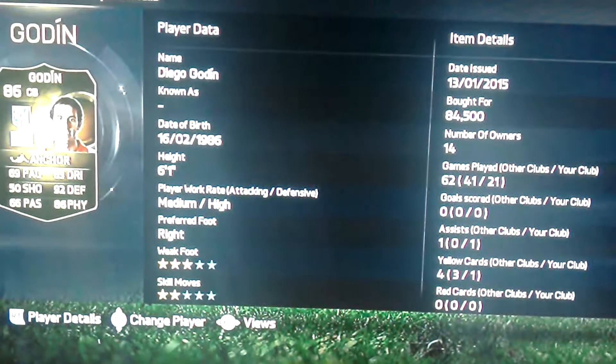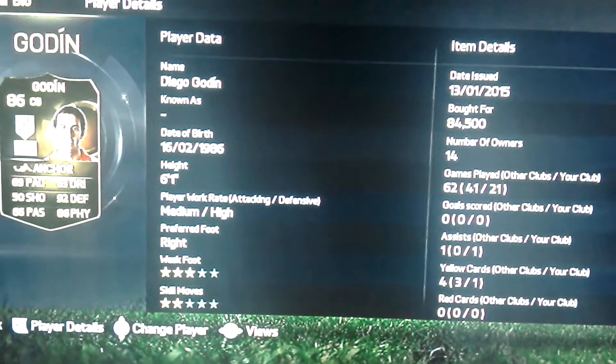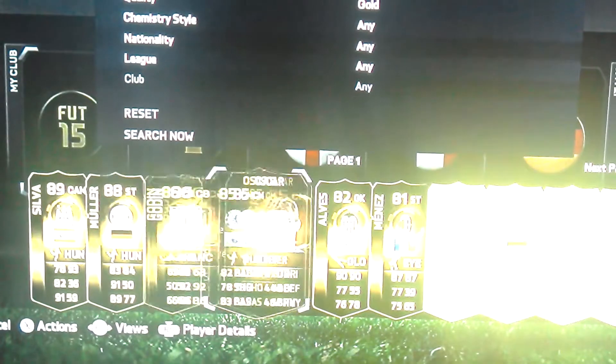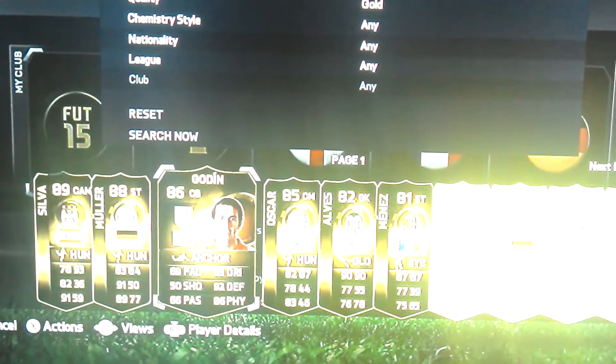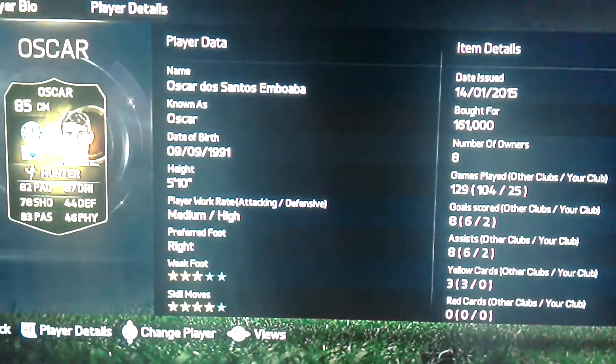Then I've got Thomas Muller, I got him for $501k and he hasn't scored much — $415k. In-form Godin, he's only $84k and I think it's a second in-form. I thought that was really cheap.